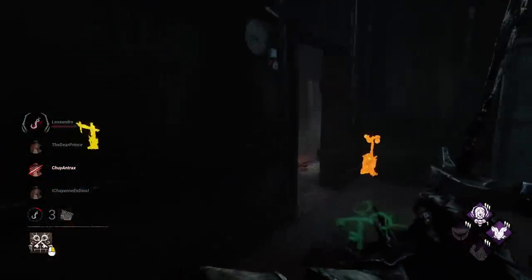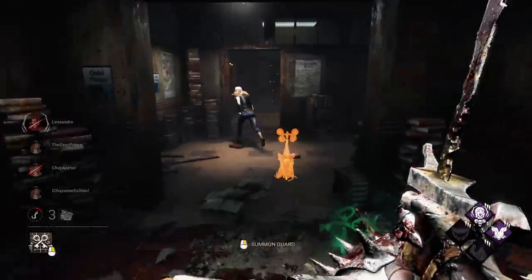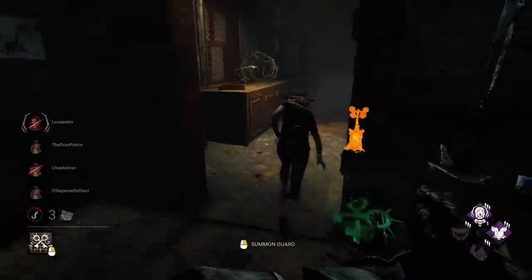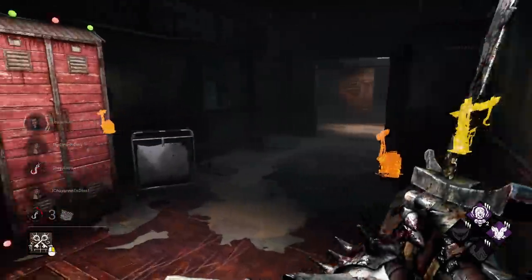We've got to remember this Mikayla does have Dead Hard, so we can be very careful about how we do this. There's a save on Ash. As long as she doesn't have a window, we're going to be looking good. We should be golden here — wait for the Dead Hard this time. Consistently breaking Boons this game as well.